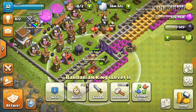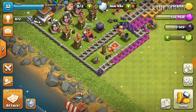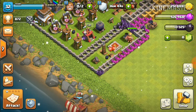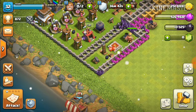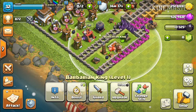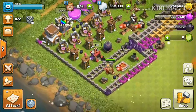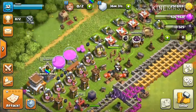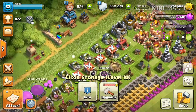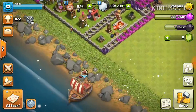I've also got my Barbarian King close because enemies will probably try getting there first. My Barbarian King will fight them while all of these defenses will try and fight as well. I've put my gold storage and my elixir storage right at the back, so that's the last thing they'll get to if they survive everything else.